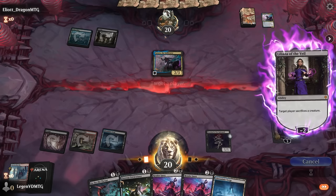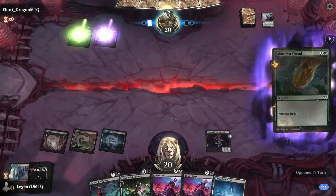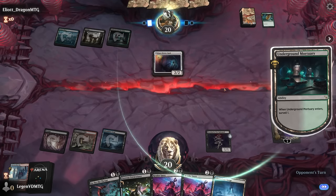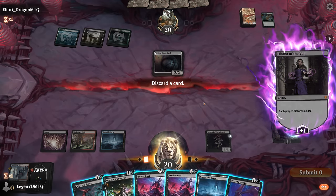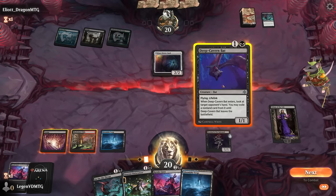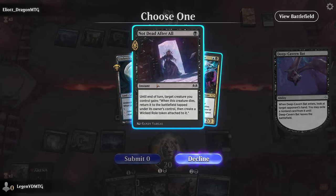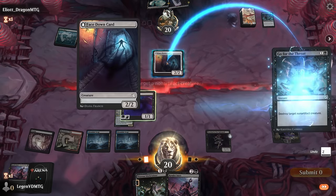Could start attacking with the overlord — just minusing Liliana still seems decent. Next turn we also have the option of double-spelling Stick Twister and Go for the Throat. Now a manifested red permanent appears. We can peek with the bats, and if we keep up Go for the Throat we can answer the face-down card to protect Liliana so we can minus again. Let's start by plussing. Opponent discards a Go for the Throat. Peek reveals another Satoru and a Not Dead After All — take Satoru, then answer the face-down card right now. Turned out to be Valgavoth — scary one.